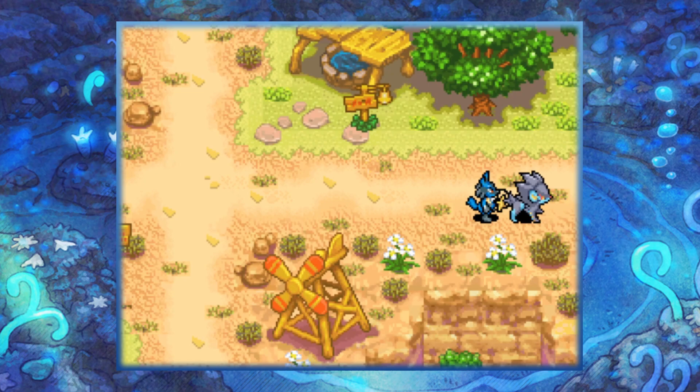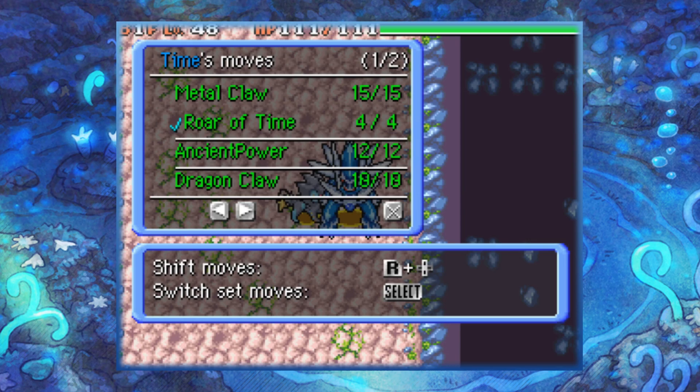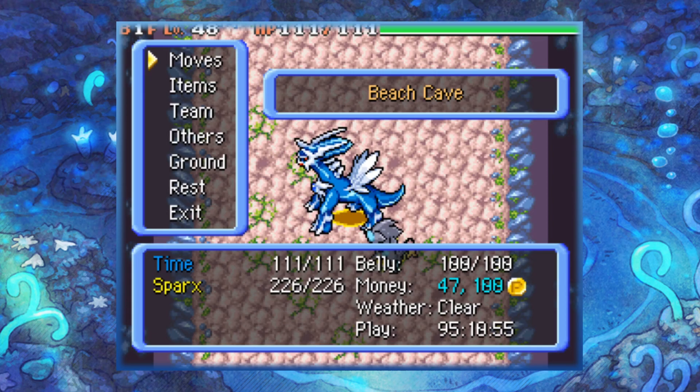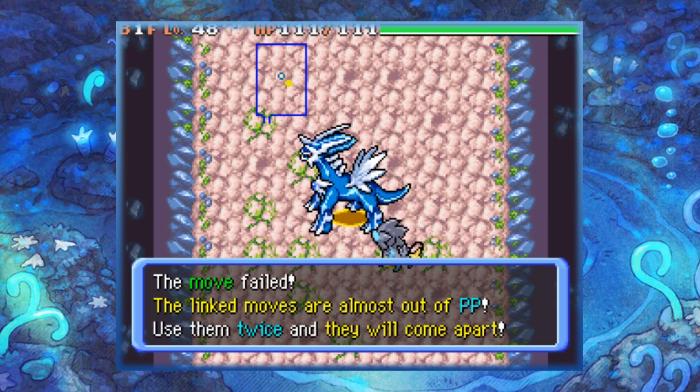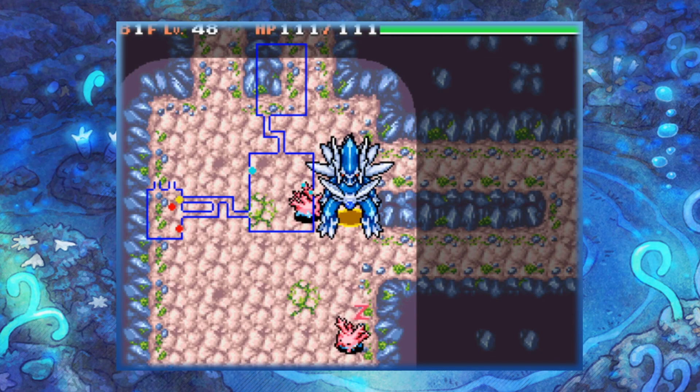You'll notice that Roar of Time is our set move but we can use it independently from Metal Claw. Normally we'd have to set Metal Claw as our move, meaning we'd have to use both Metal Claw and Roar of Time together. But this way we can just choose to use Roar of Time on its own.